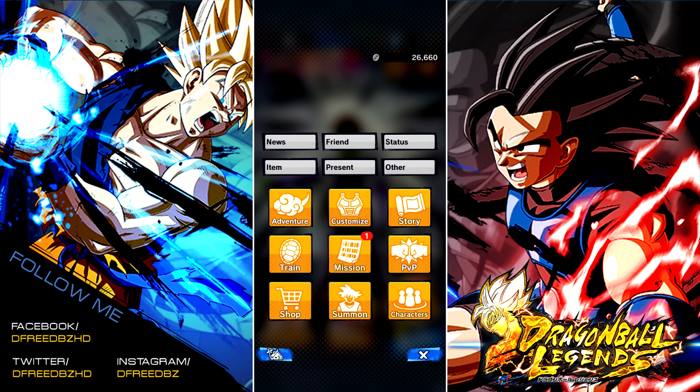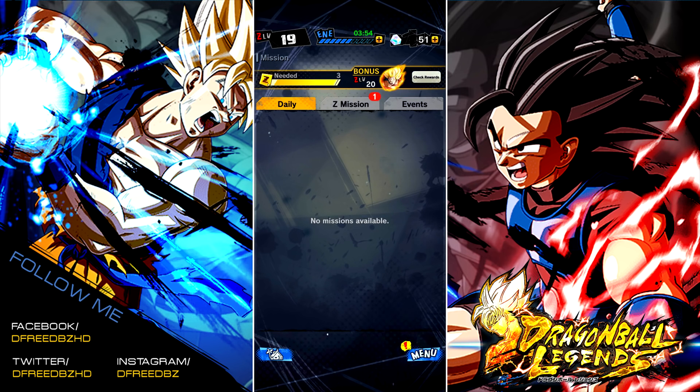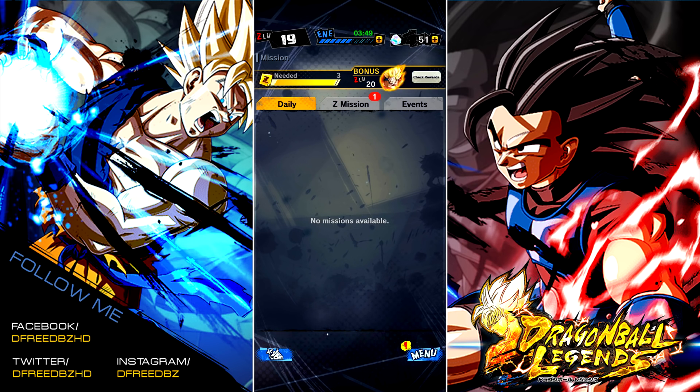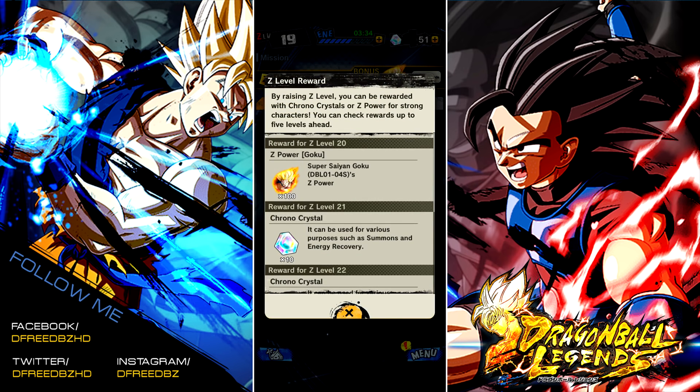So go over to the Missions tab. For Z-Level 20, the reason why this is a milestone is because it's 20 — you've been making progress. But otherwise, when you get to 20, you start getting some Z-Power rewards. When you get to level 20, you wind up actually getting a copy of Goku. So that's pretty cool.